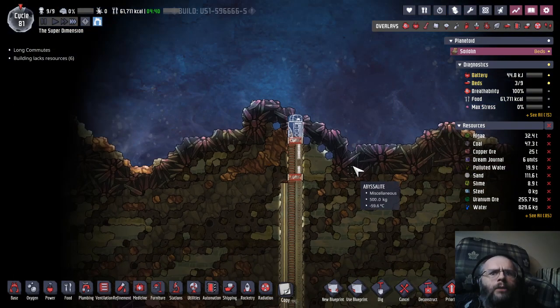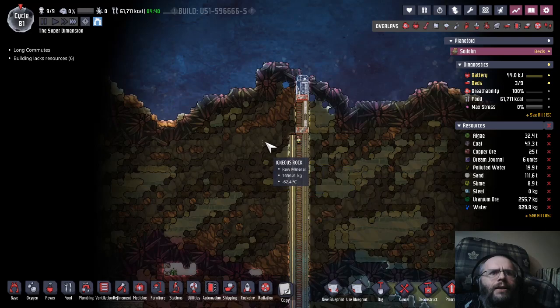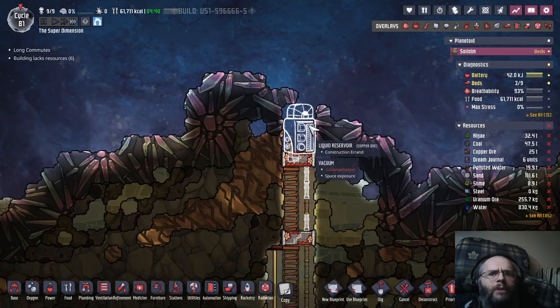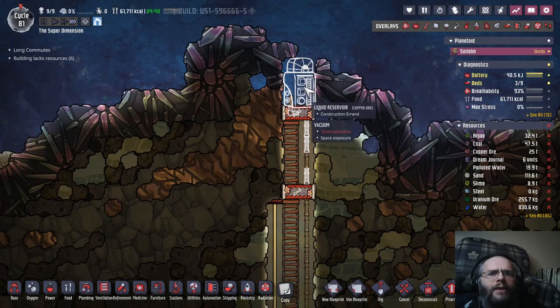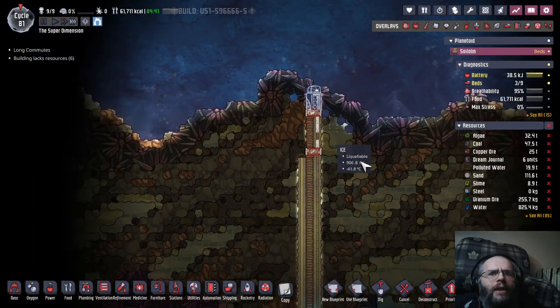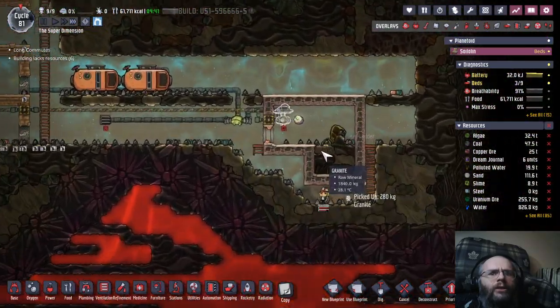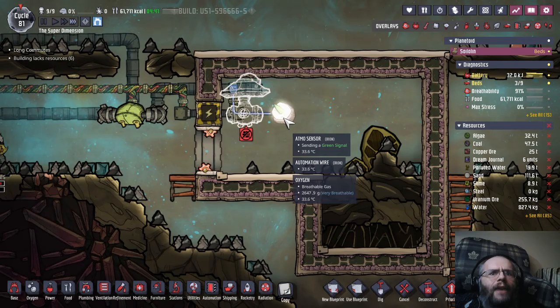Hey folks, Jihondo here and welcome back to Auction Not Included. This is episode 29. As you can see, we are just about done building what's effectively going to be a space-based slushy machine, so that should be exciting. Hoping it works. And we are almost done down here getting the natural gas geyser ready to go.